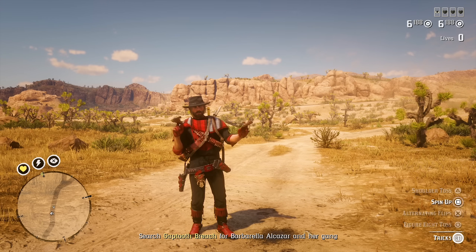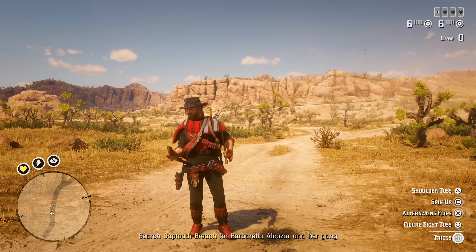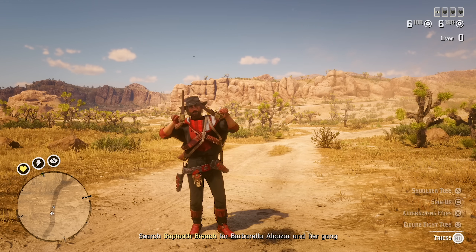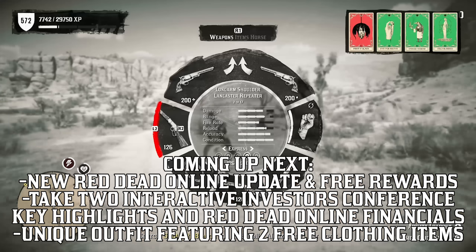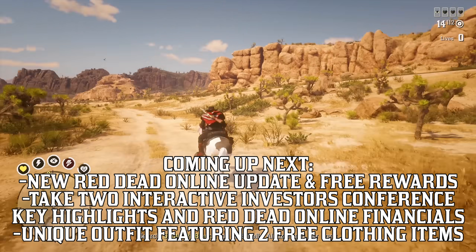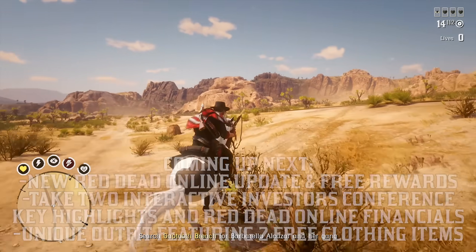Good morning everyone and happy Tuesday. We're back again with all the new Red Dead Online changes for this week as we move into week number two of the February event. Last week we had opportunities for a voucher good for 50% off a camp dog and an outfit for Crips, and this week we have five different free items. A little later on we're also going to touch on the Take Two Interactive Investors Conference for quarter three from Monday that happened at 4:30pm Eastern Time.